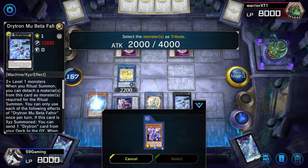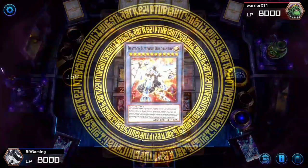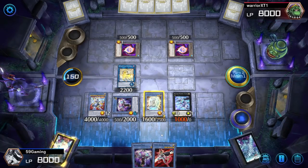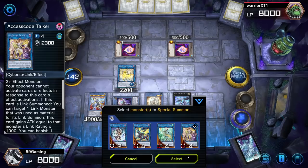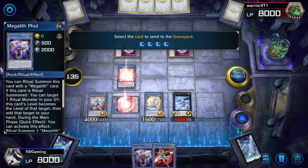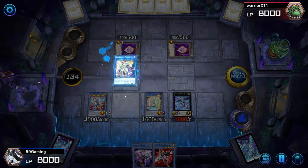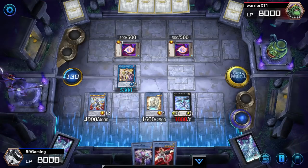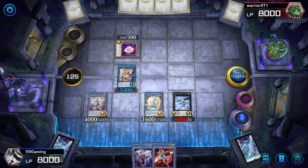We use this and put it in attack. Then we go into our Access Code Talker — we use the Full, we don't need it anymore. This is perfect. We activate this and banish, then we can just attack for game. And that's GG. Honestly the deck is really consistent and it's more consistent than you guys actually think — I'll show you guys in this video.